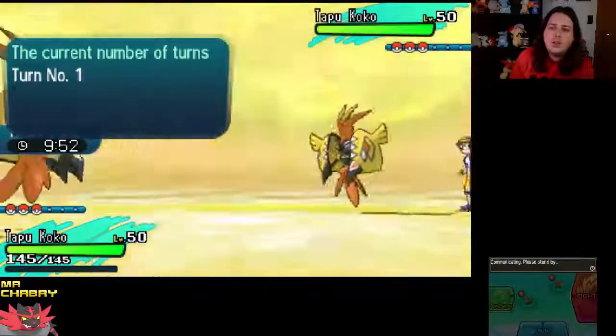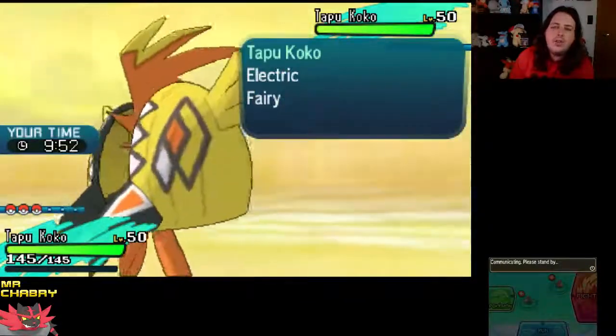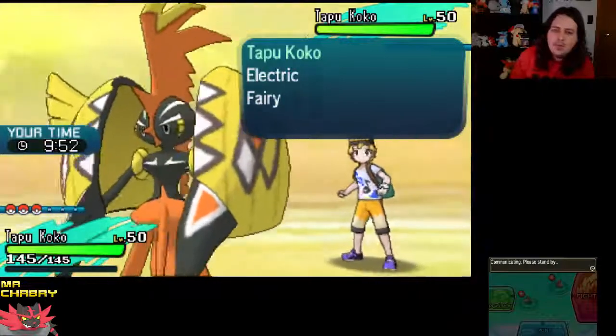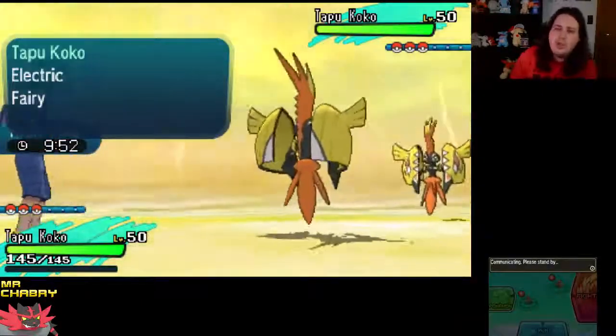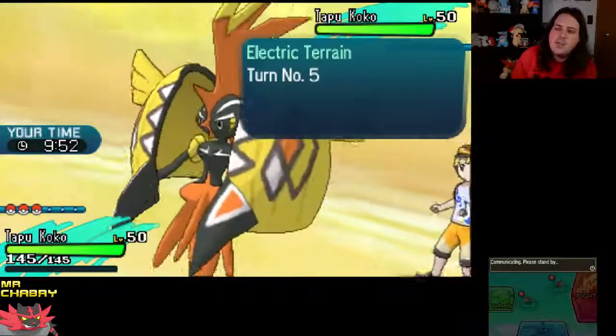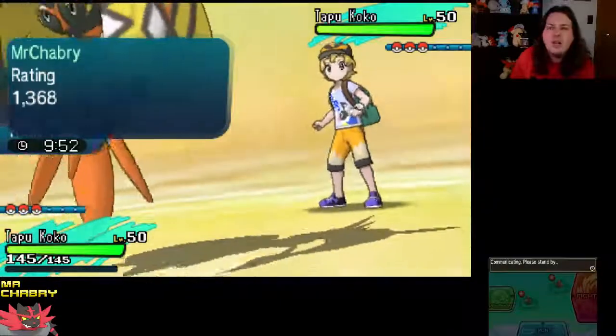I don't know what he could try to go for, but I doubt it's an Electric move. We might trade Dazzling Gleams. He might switch — not sure what he would switch in to take a Dazzling Gleam. That'd be awesome if he switches in Salamence — Salamence is gone, first turn.